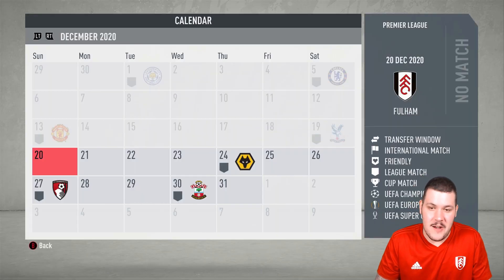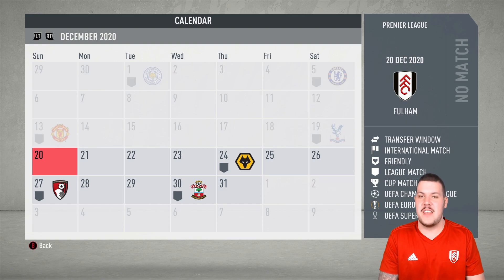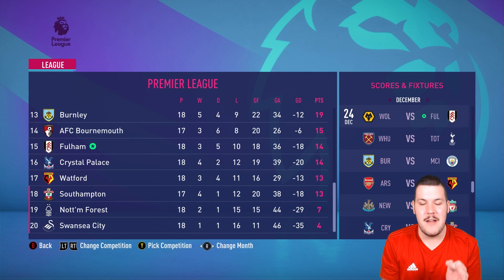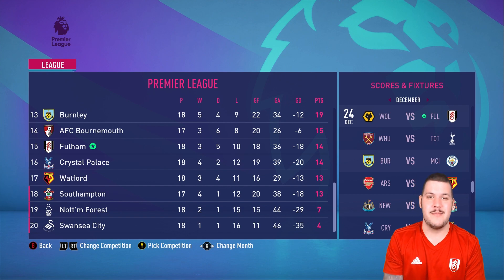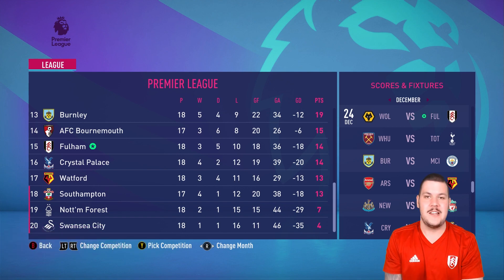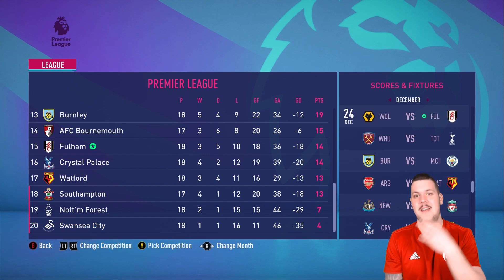Three massive points at home against a relegation rival — we need more of those performances. That's where I'm going to end today's episode. Games against Wolves, Bournemouth and Southampton coming up next episode, and we're very close to the January transfer window — let me know who we should go for. It's an extremely tight relegation battle — we're currently one point out of the relegation zone sitting in 15th. We need to go on a good run of form. If you enjoyed episode 22 of the Fulham Career Mode, leave a like, subscribe if you're new — it's been Jared HD, I'm out, peace.